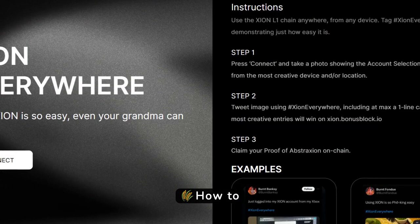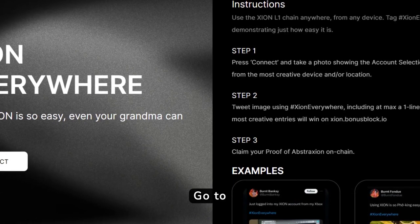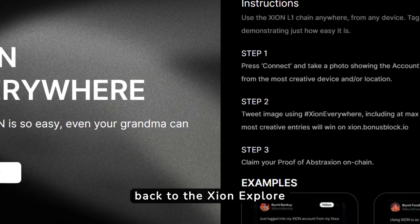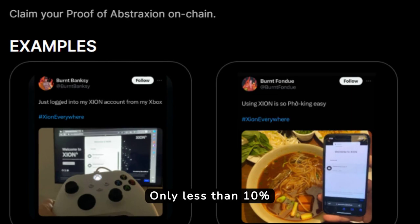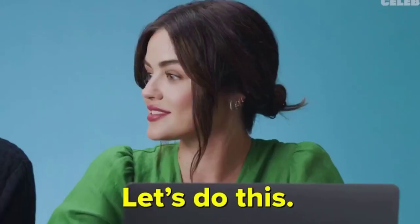How to participate in the Xion Everywhere Campaign. Go to Xioneverywhere.com website and follow the instructions. Head back to the Xion Explore website and mint the Xion Everywhere NFT. Only less than 10% of the participants have completed this task.